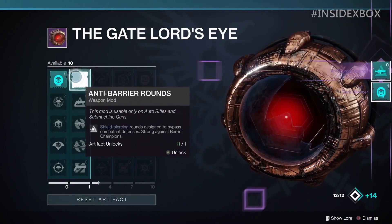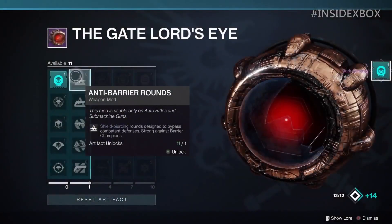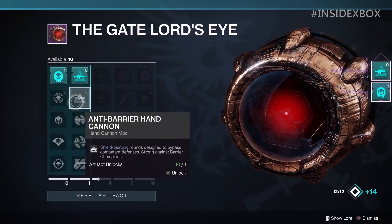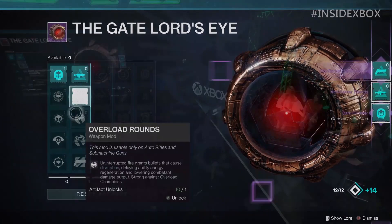We also got some exclusive weapon mods from the artifact slot, which is why they have a zero energy cost. The first is called Anti-Barrier Rounds, usable on auto rifles and some machine guns — shield piercing rounds designed to bypass combatant defenses, strong against barrier champions. Then there's an Anti-Barrier Hand Cannon mod with the same shield piercing effect for those same enemy types. The last weapon mod is Overload Rounds, usable on SMGs and auto rifles — uninterrupted fire grants bullets that cause disruption, delaying ability energy regeneration and lowering combatant damage output, strong against overload champions.